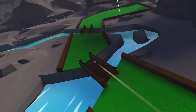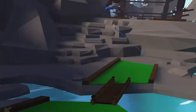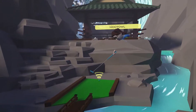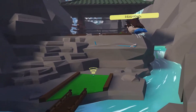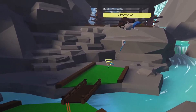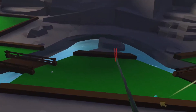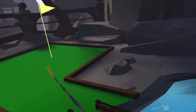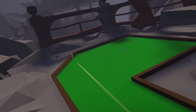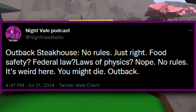I do that in actual mini golf. I think that's how you're supposed to play actual mini golf. I guess I'm doing it right then. Actual mini golf is like 99% house rules - everyone kind of just goes when they want, nobody's keeping score, if it's close enough to the hole just kick it in. No rules, just right. Outback Steakhouse. Is that the actual Outback slogan? It was - no rules, just right. There's actually a fun Night Vale tweet about it that I love.